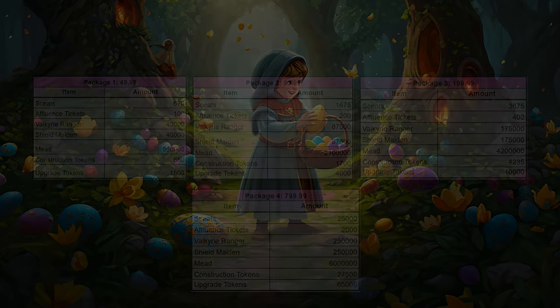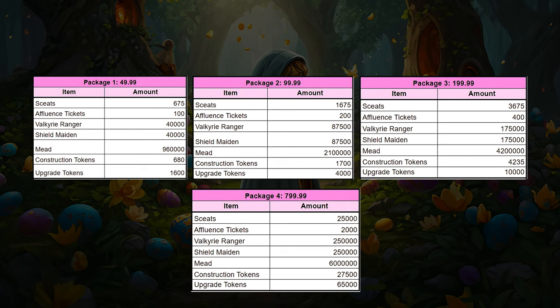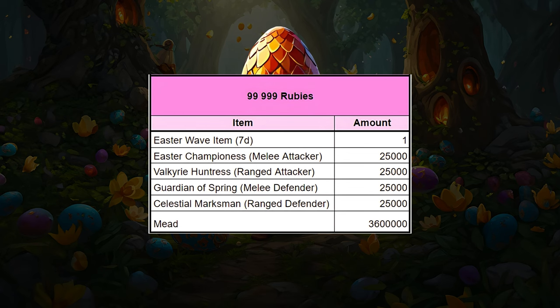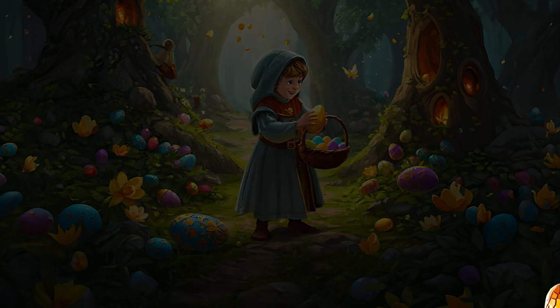There will be 4 available packages on the sales shop and 1 ruby offer containing Easter troops, a 7-day wave item, and Easter unique offensive and defensive troops. So don't miss this chance, have a nice day.